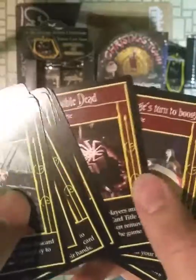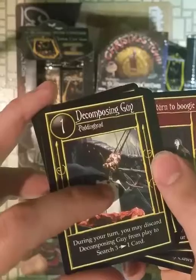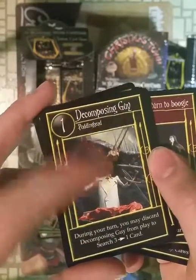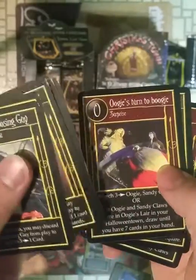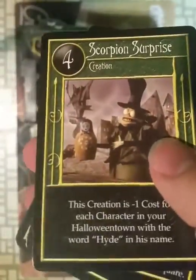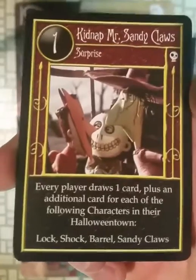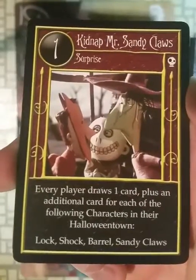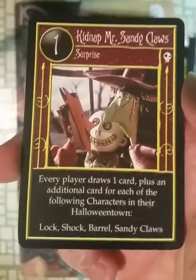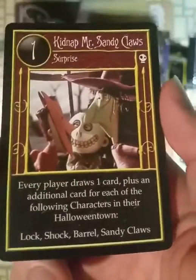The people that have their own starter decks are the Mayor, Jack Skellington, Oogie Boogie, and Dr. Finkelstein. Oogie's Turn to Boogie. Scorpion Surprise. Town Meeting. Kidnap Mr. Santy Claus. All the Lock, Shock, and Barrel cards really want you to play Lock, Shock, and Barrel together. So that's a good part of your deck.